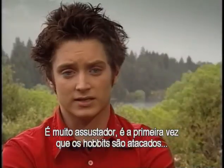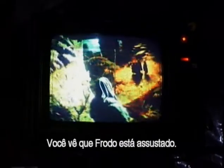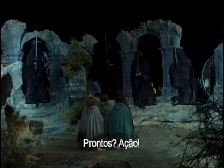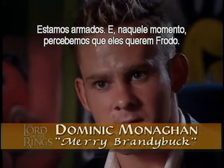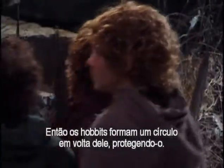It's extremely frightening because it's the first time that the hobbits had been attacked by the ringwraith. The first thing you see is how scared Frodo is, and then you turn and look. At that point we go to five ways — horse bolts and action! So we're all armed, and by this point we realize that it's Frodo that they want. So the hobbits are in a formation where they're protecting Frodo.